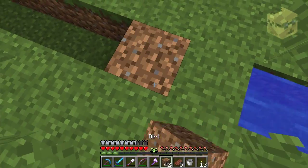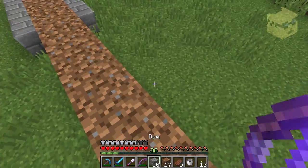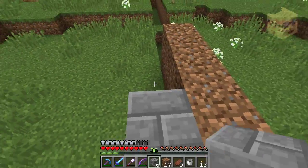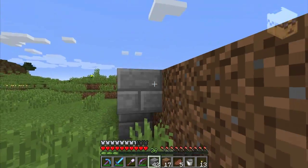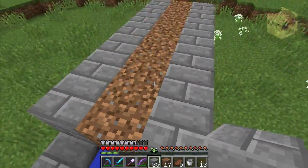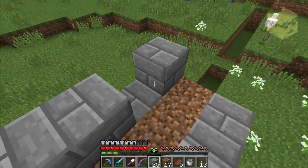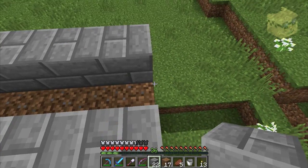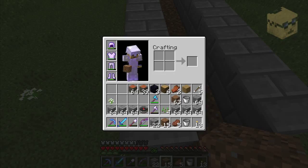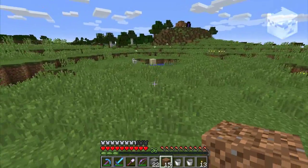I'm gonna set up the water streams and outline this farm with acacia wood logs. I always believe that you build to the environment, and this environment is acacia — that's the wood we'd use. Nothing really goes great with acacia logs other than bricks, and I didn't want to use bricks. So I've decided to make the main structure out of acacia and highlight it with dark oak.